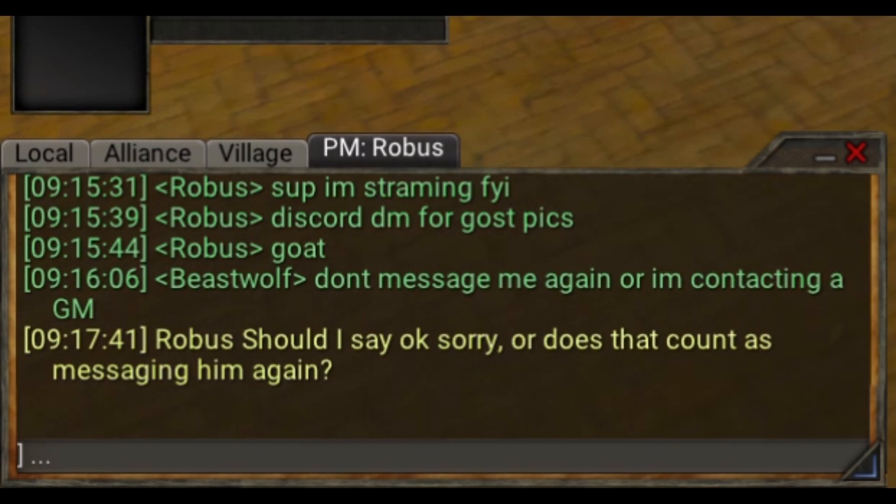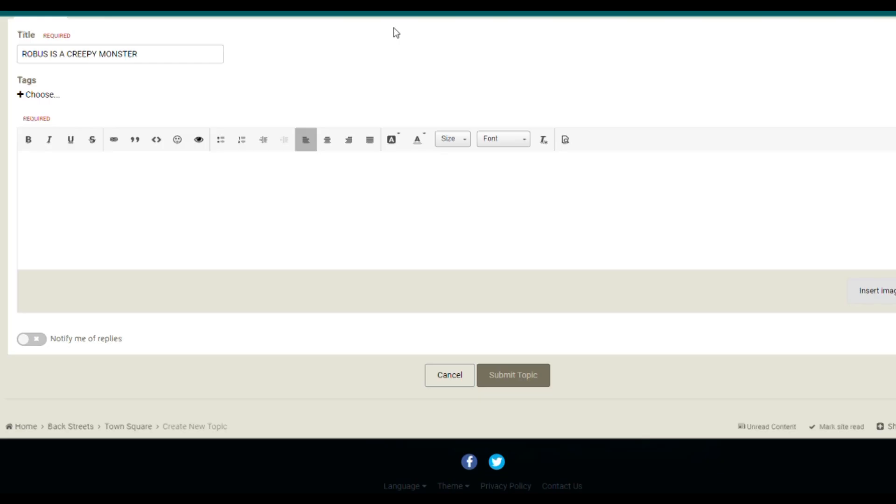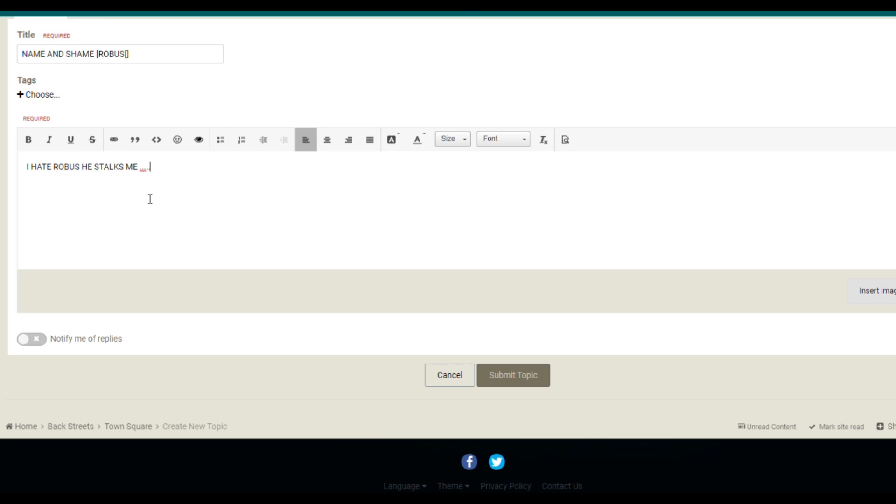It looks like he messaged you again. Don't worry, there's a secondary fix for that. First, you want to go create a new topic. Then, you want to make what we like to call a name and shame. Also, add their name too, so that people know who they're shaming. All you have to do is say something like, 'I hate Robus, he stalks me.' Then make it a couple more paragraphs of how you hate the game also. Then you submit. This has been a Wyrm Online tutorial video.